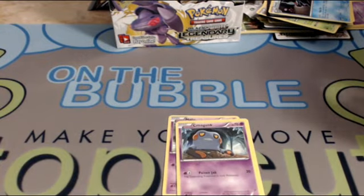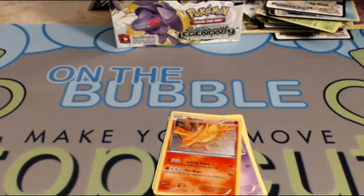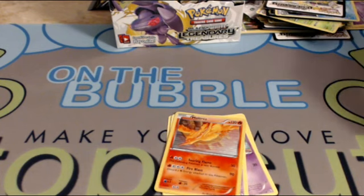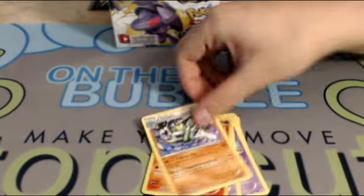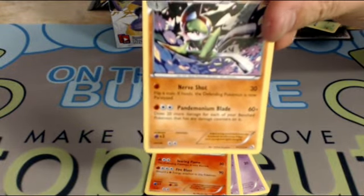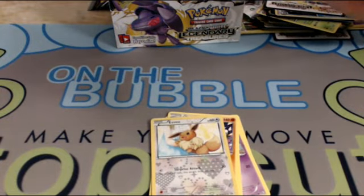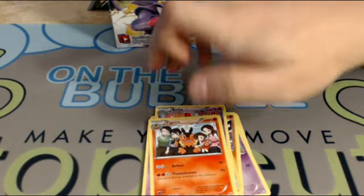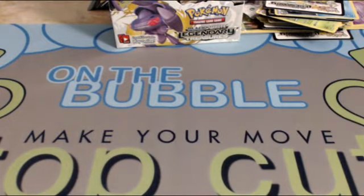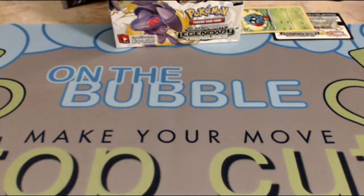Another Dwebble, Croagunk — which, other than Stunfisk, is my favorite card in the set, looks amazing — Gothita, Moltres, which used to see a little play. Glade, which is a newer card — I'm not sure it's really playable at all but it just looks really cool. Shiny Eevee with hearts all over it — really cute. Kirlia, Swoobat, and a Pignite. I really like the Emboar evolution line — it has all the family pictures on it, really cool, I like what they did with that.